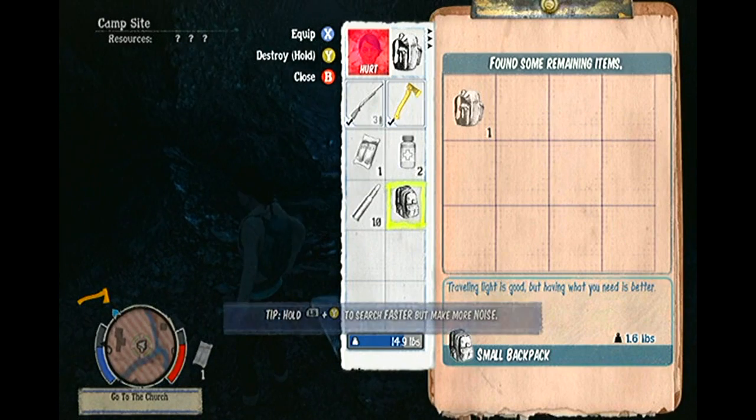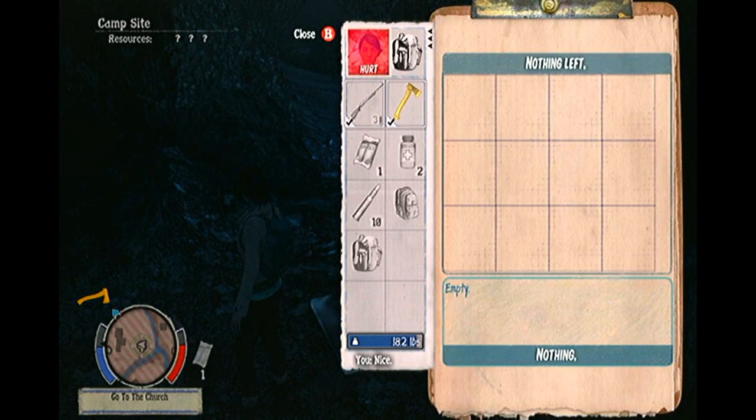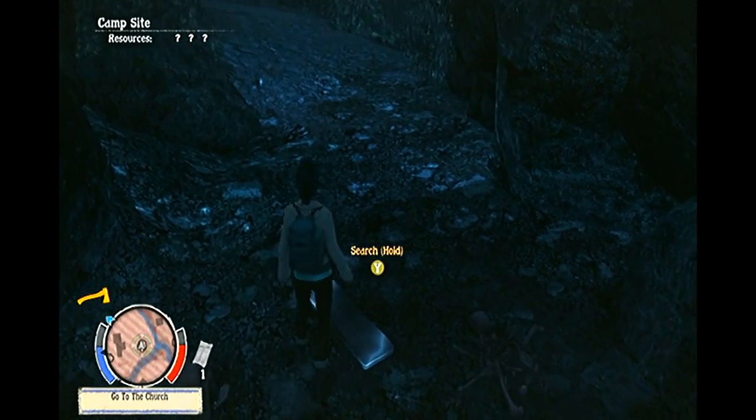At this campsite, I found a large backpack by searching a backpack search point. I have found that backpack searching is the best way to find backpacks — pretty much common sense, I suppose.